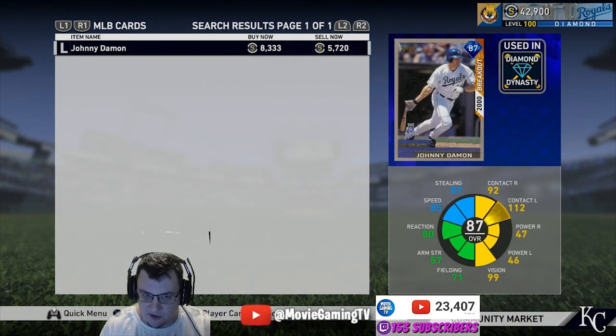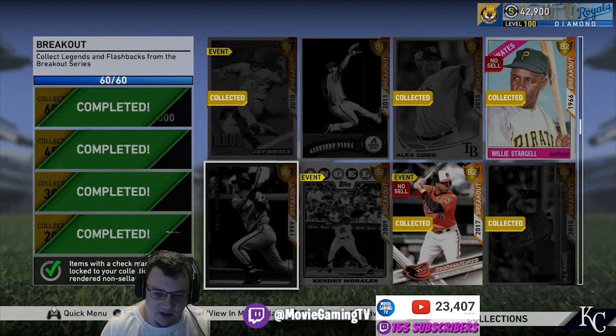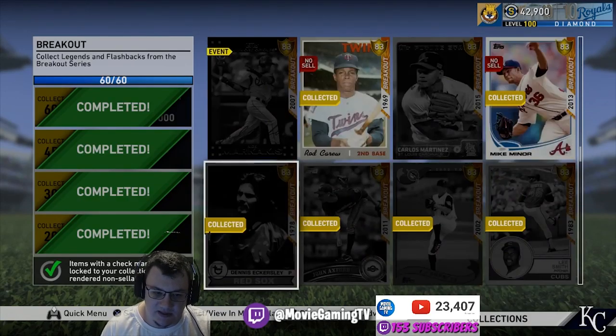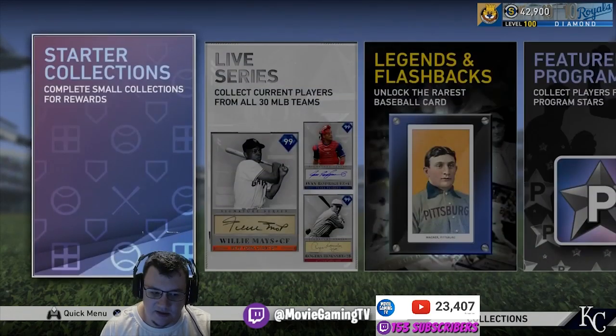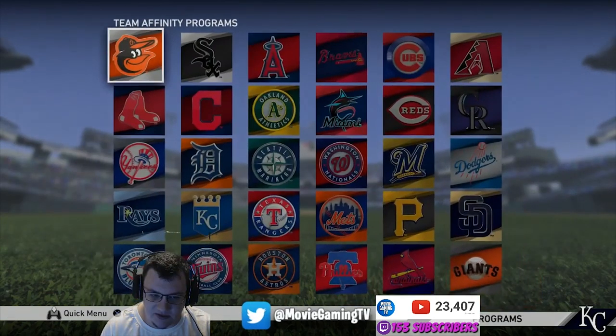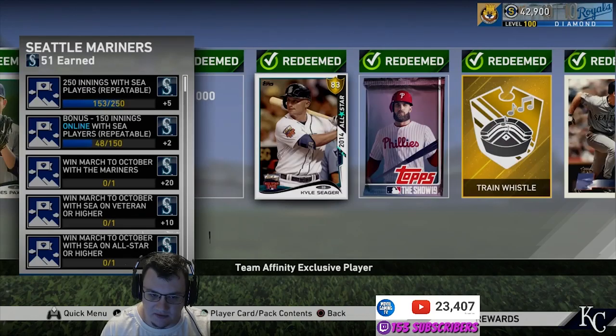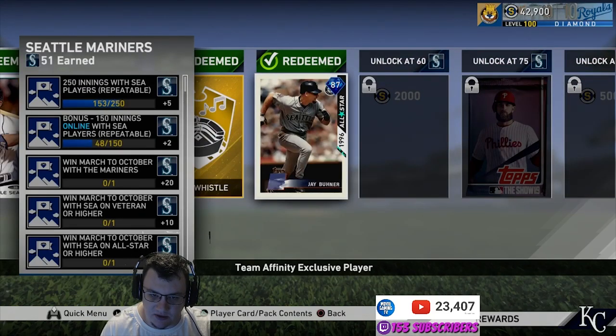Especially on these diamonds you can get for a little bit cheaper — get them for a little bit over 5,000, quick sell them for 5,000, and you've only spent about 720 stubs net. Some of them you're going to want to do through team affinities. With team affinities, you can't quick sell those diamond cards, but sometimes you can get multiple cards from doing that — like an All-Star Kyle Seager and an All-Star Jay Buhner. Just keep that in mind, but some will be worth it.